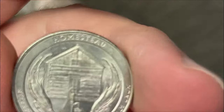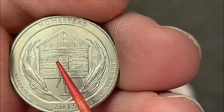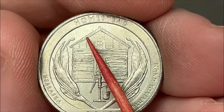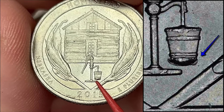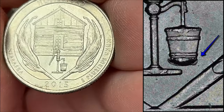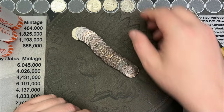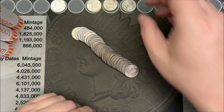Made it to roll 25, and I've got a 2015 Homestead. As you've seen in all my other videos, I usually find a bunch of interesting things in here — there are double dies, die chips on the roof. This one has a die chip on the bottom of the bucket, called the leaky bucket. They can get pretty large. This is one I don't normally find; I think it's been a couple years since I came across one of those. The coin is in pretty good shape overall for being almost 10 years old.